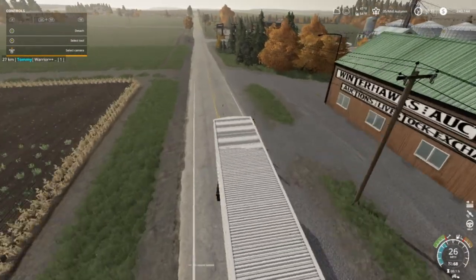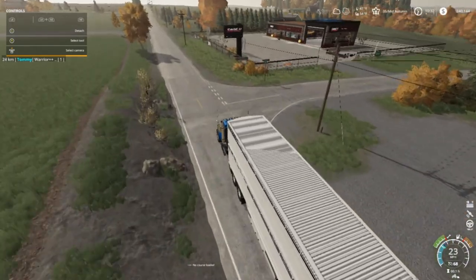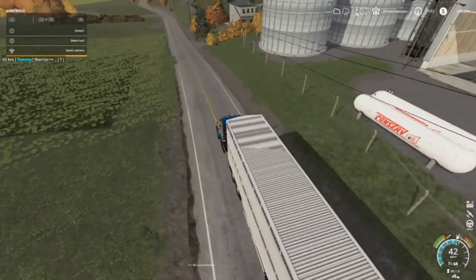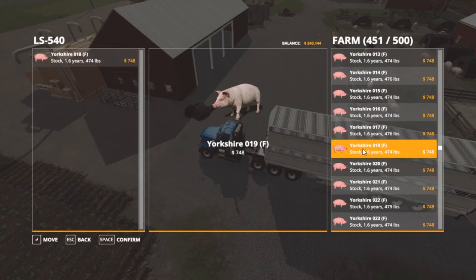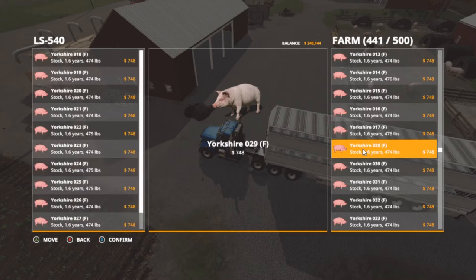Alright, I'm gonna go back and get another load, and we are going to take them to the meat market which is straight on down this road to the very last of it. Alright, we're back at the pig farm and we are going to get some of these — right here, 474 pounds — we're going to take about 20 of those. Counting out 20, we've got 430 pigs left. Confirm.